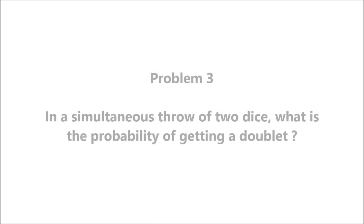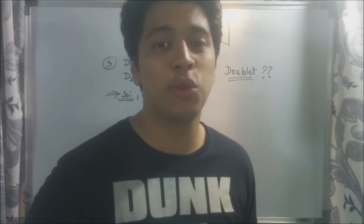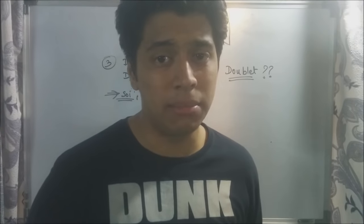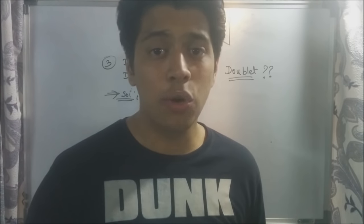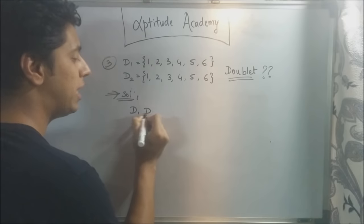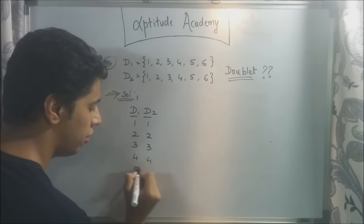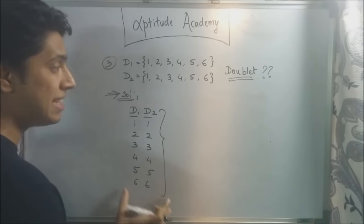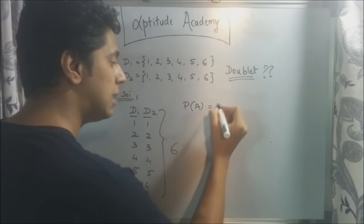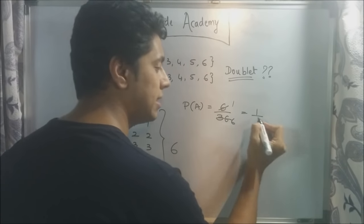Problem three: in a simultaneous throw of two dice, what is the probability of getting a doublet? A doublet means double numbers — basically the same number on both dice, like six-six, five-five, four-four. The doublets are: one-one, two-two, three-three, four-four, five-five, and six-six. So you've got six doublets when you throw two dice. The probability is desired outcomes over total outcomes: six over 36, which simplifies to one by six.